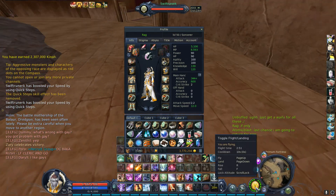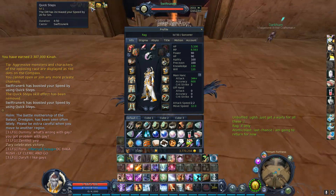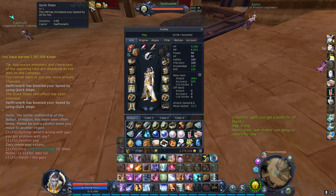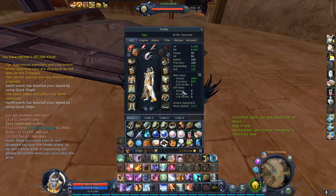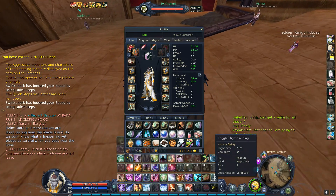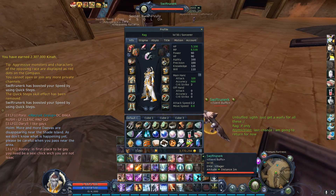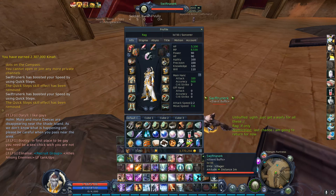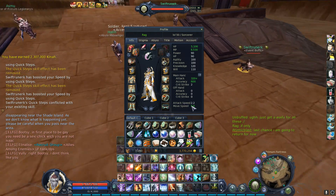My speed didn't change and it didn't give me flight time, so it's buffing us now but there's no bonus from it. Not too sure what to make of this — I believe it's still broken, because that's not max flight speed. Oh wait, it's giving us movement speed instead of flight speed. That is really weird.